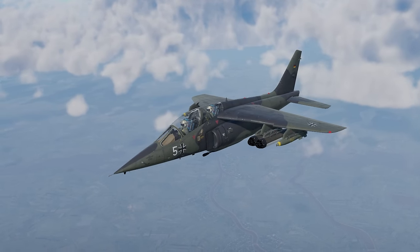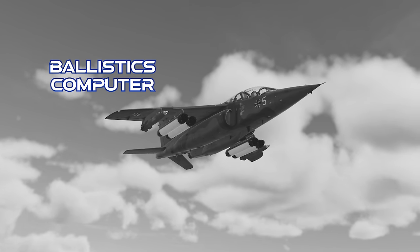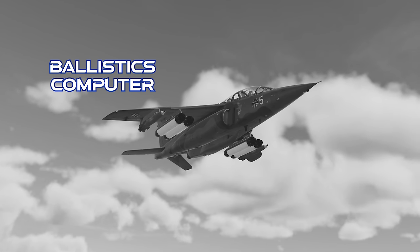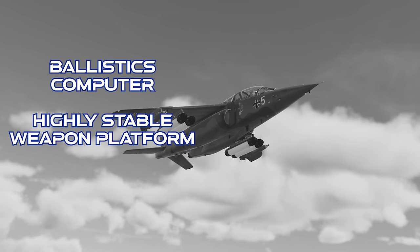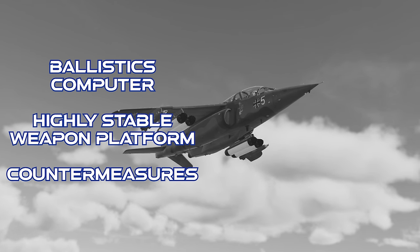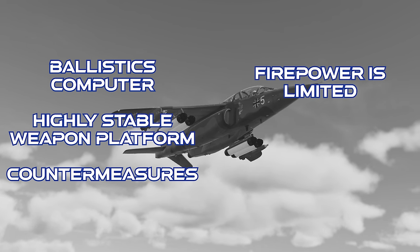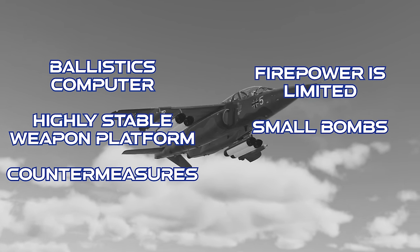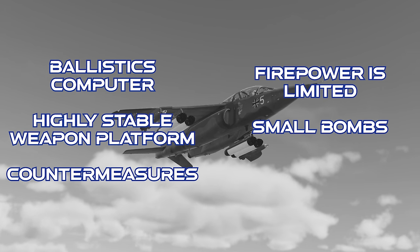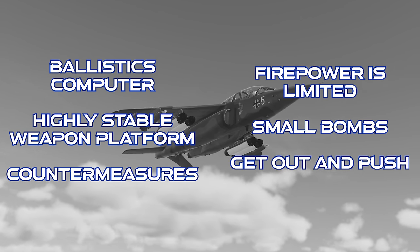To close out on the Alpha Jet A: this plane has a full ballistics computer at a fairly low BR, it's very stable making it an easy weapons platform, and the A version gets countermeasures. However, its air-to-air firepower is very limited, the small size of its individual bombs requires direct hits to pop ground targets, and it's slightly underpowered.